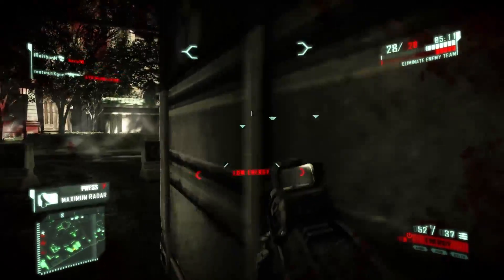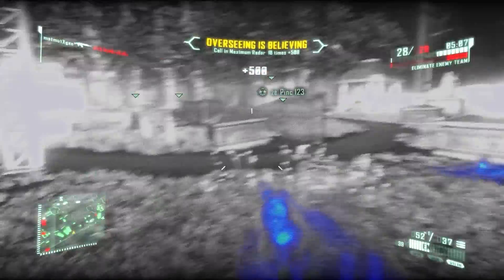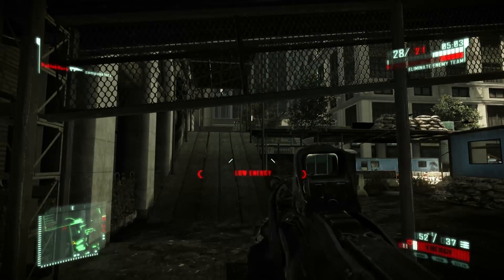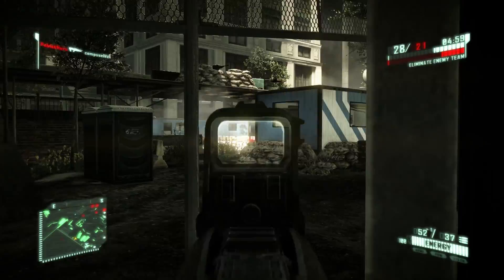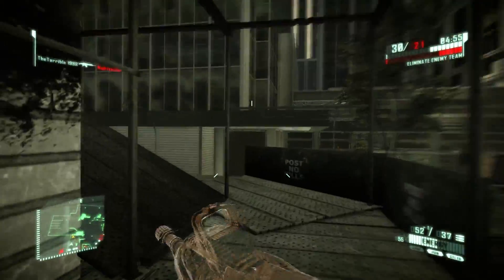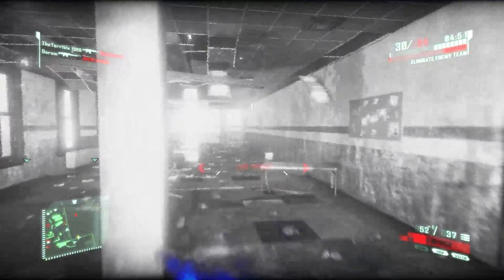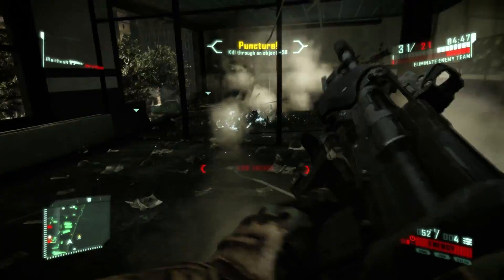At ultra spec you get around 25 frames per second, and I don't feel like I can get a lot of good scores playing at that. So I just do it on extreme spec where I have around 50 frames per second on my GTX 570. I'll post my system specs in the description below.